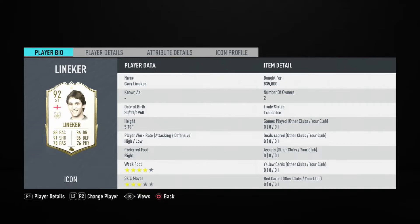Lineker is available through Icon Swaps 2 for free. All it will cost you is gameplay and the tokens — he has 14 tokens, so he actually isn't that bad.